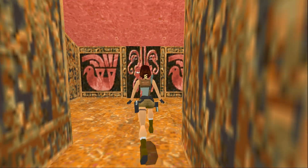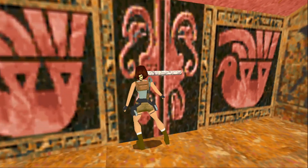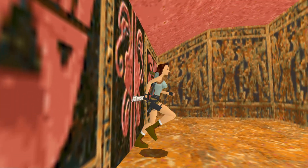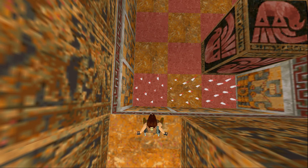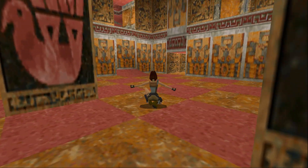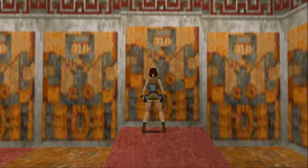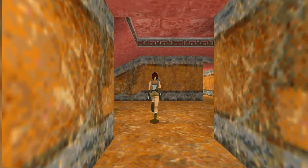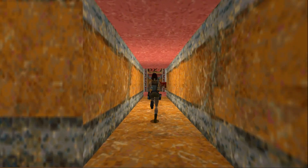Nothing — no threats. Good. And that's the final door open. Now I know what's coming — now that all of those doors are open, we're going to have a surprise. Because I'm a Tomb Raider veteran, I know exactly what's coming. I've played this game several times. Just because I don't remember everything doesn't mean there's some stuff I haven't forgotten about.